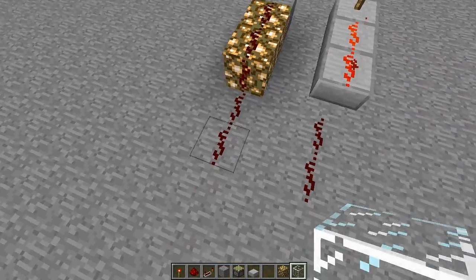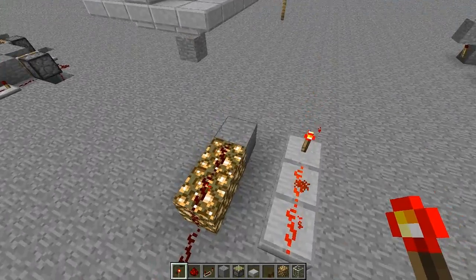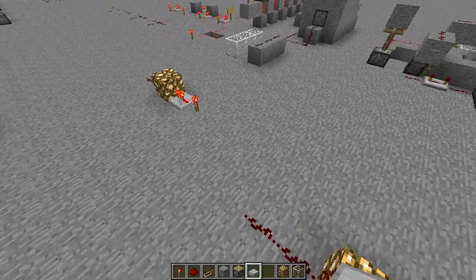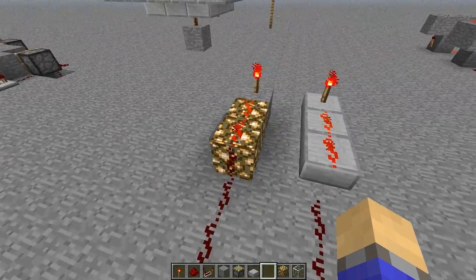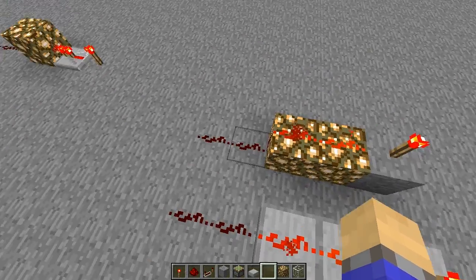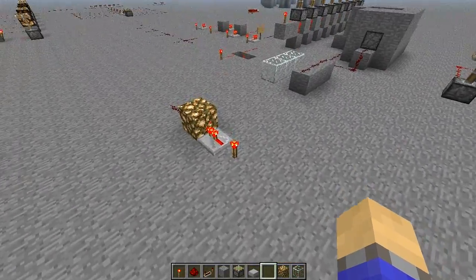The signal can go up here, but it cannot go back down. So if you want one-way wiring and you want it quite fast and you want to limit the amount of repeaters you use — which is quite important if you're trying to make a computer — you may want to use this to make one-way wiring without the one-tick delay of a repeater.